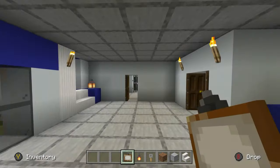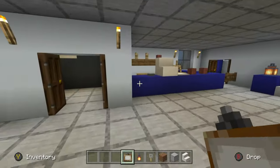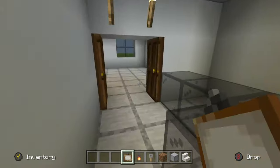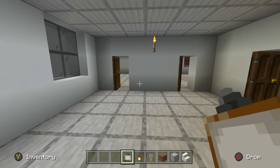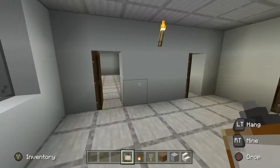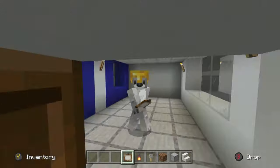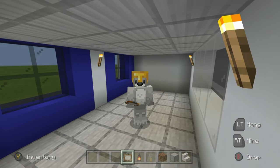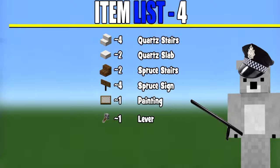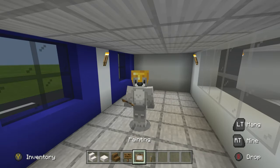Downstairs is pretty much done for now. We're going to work our way upstairs. The first thing to tackle up here is the interrogation room — it doesn't need many materials. Here are all of the materials you will need for the interrogation room — please make sure you have access to all of these and enough of them.